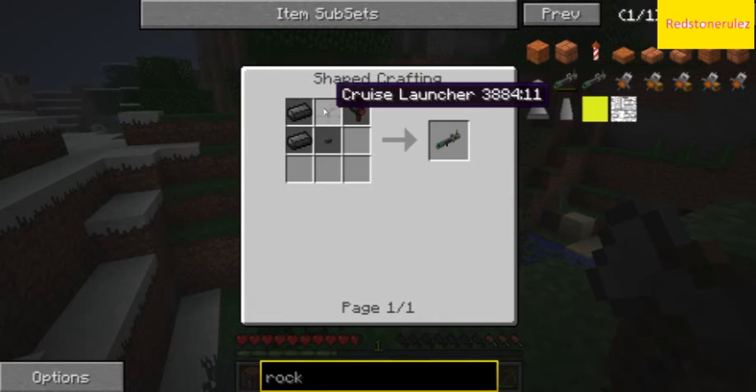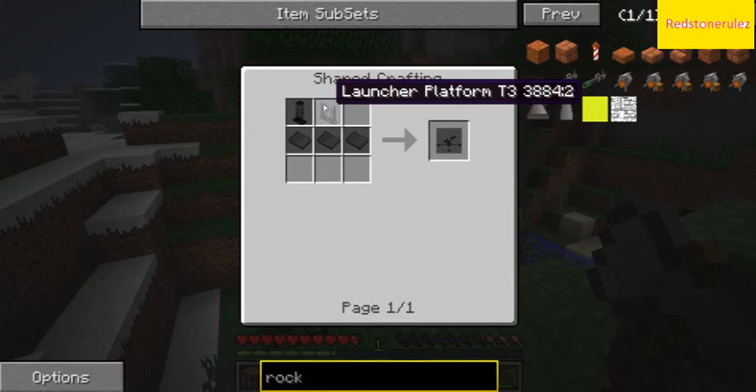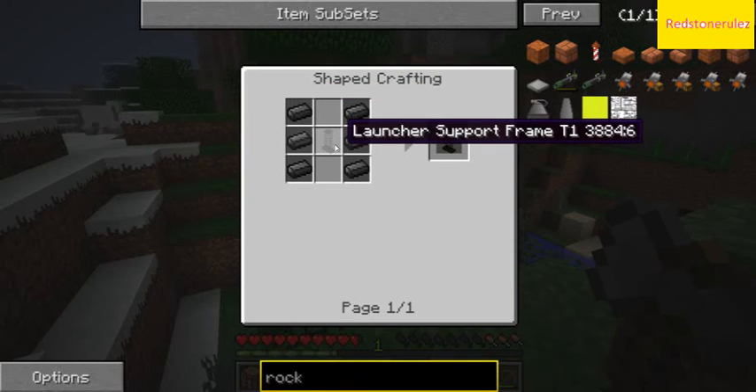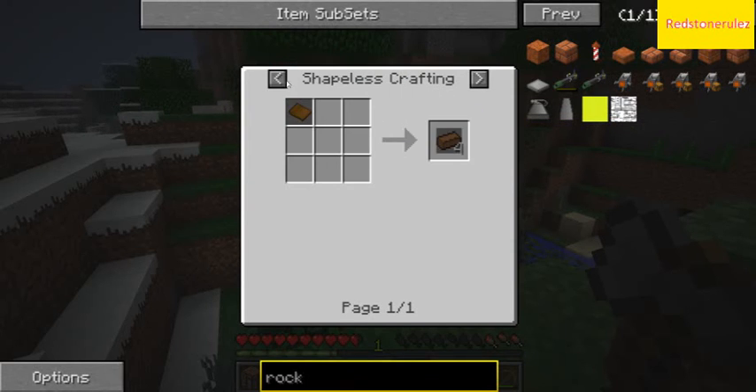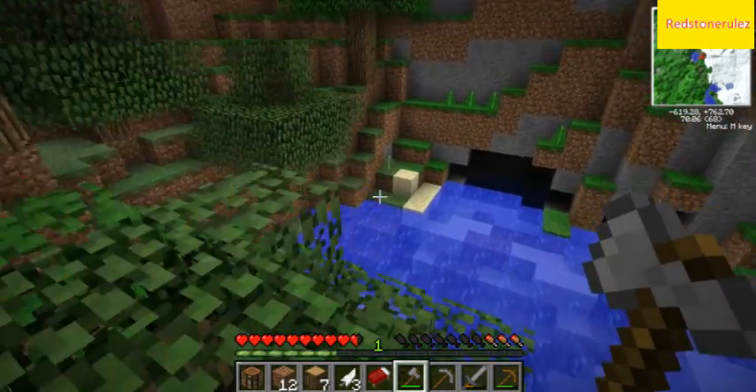It's a cruise launcher, a radar gun, a button, two steel ingots. What's a cruise launcher? It's a launcher support frame. To make a launcher so... okay. Enough with the crafting right now. Let's just go do something.